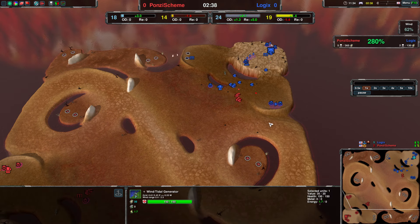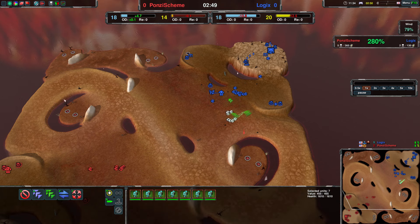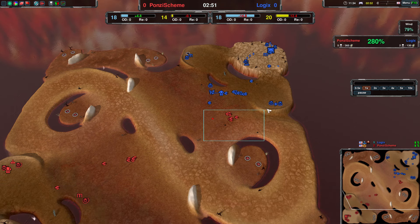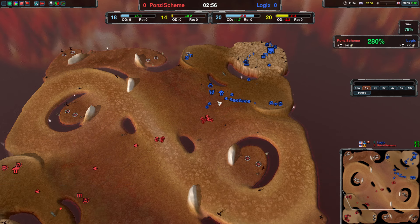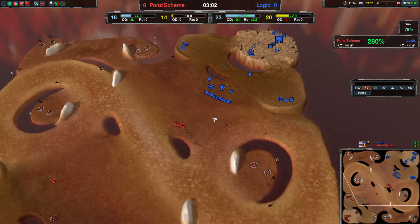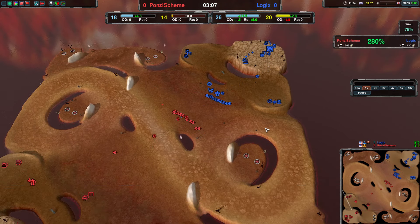Wind is still good, 1.7 each. Logix, watch out because you are now stalling. That's a lot worse. Numbers for Logix are also pretty good right now — better even than Ponzi Scheme has in front. So they cannot really take this fight right now. With the reinforcements they might be able to, but with the commander there for Logix as well, it's not advisable. It really just isn't.